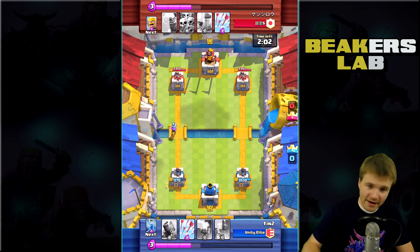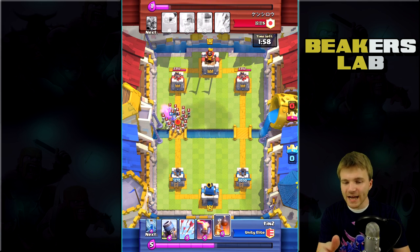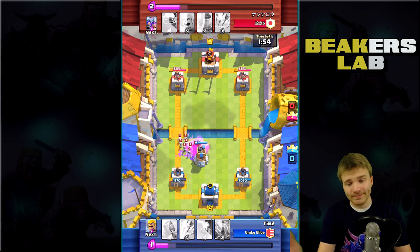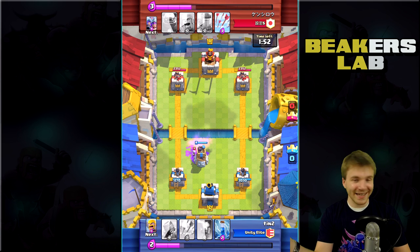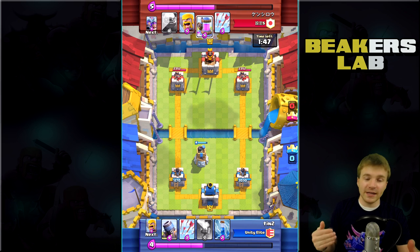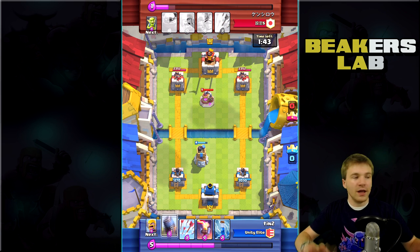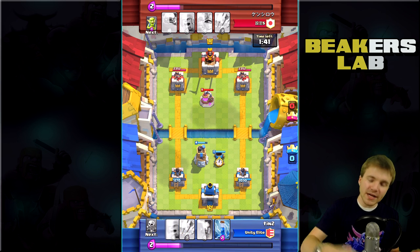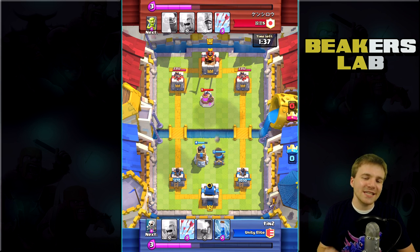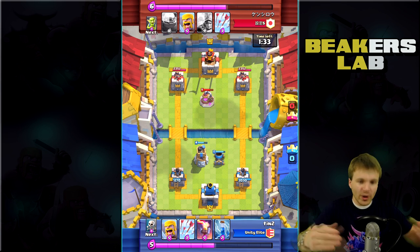So on this one, Tin is definitely pushed back on the defense. He's already down to 1270 on his left tower — and he's only level 6, so that's only a couple of hits, but still he's already down and definitely on the defensive. You'll notice he's putting his defensive buildings way back. Normally he's way up front with that Mortar, but right now he's just trying to protect himself. Kind of interesting to see that switch.